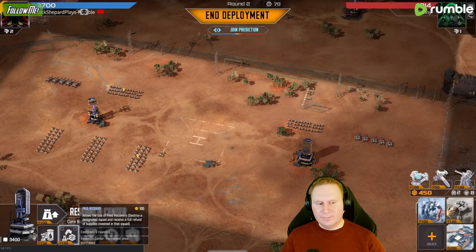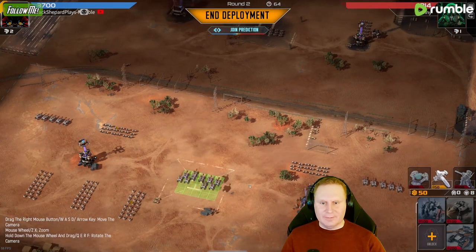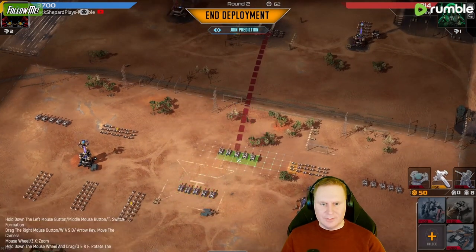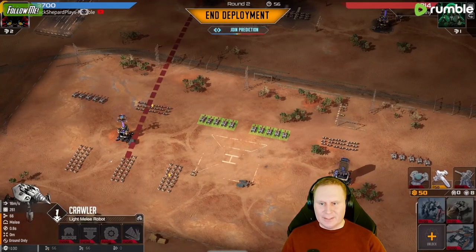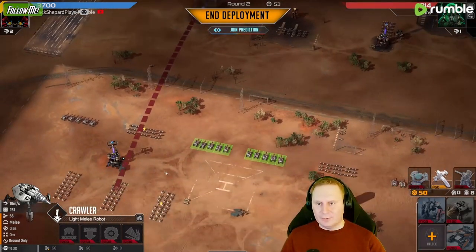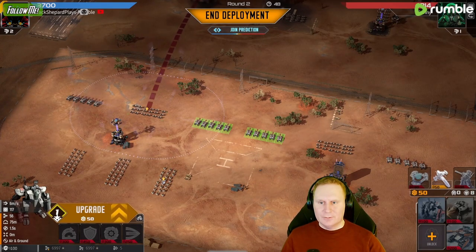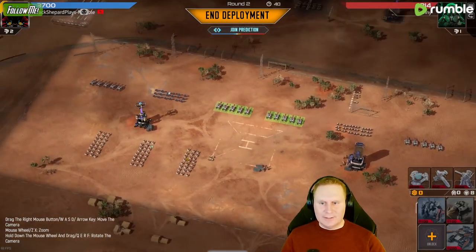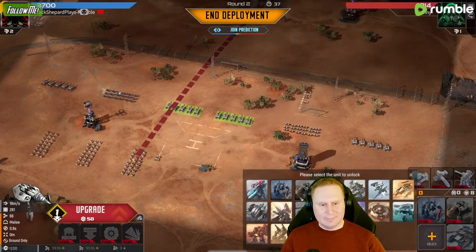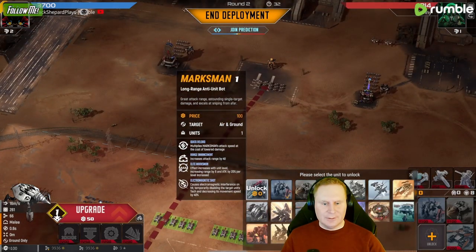I'm gonna buy — no I'm not. Wanted to buy Field Recovery but then I have to sell one of these. I'm gonna wait with selling anything, get my Tanks up and running. I could be selling these crawlers right now but I kind of want him to counter my crawlers before I start selling them. I'm gonna upgrade these immediately. It does kind of show that I'm not going into crawlers, but it's too good — can't not do it.